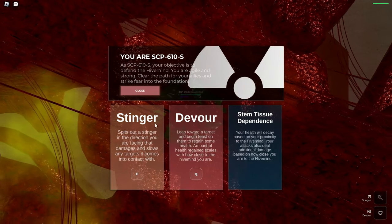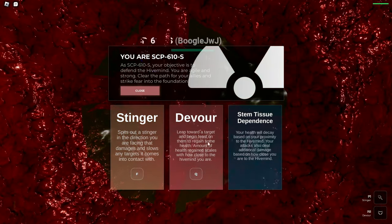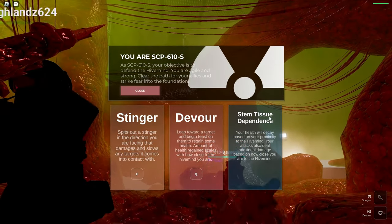I'm an SCP now! You get abilities like Stinger, Devour, and some other stuff as well.